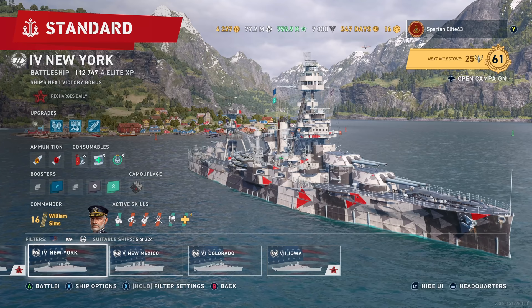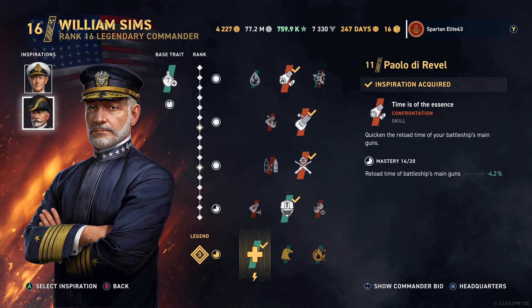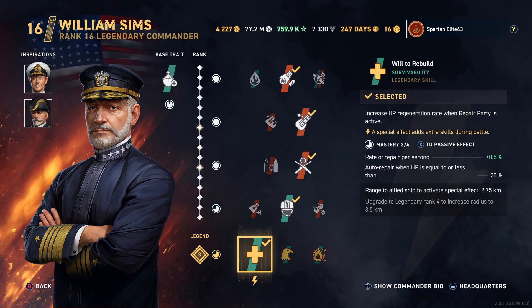Let's take a look at our commander. Once again, it is William Sims. We are running Andrew Cunningham and Paolo de Revel. We are running Flammable Cannoneer, Gyrating Drill Bits, Marksmanship, the Emergency Specialist perk, and Will to Rebuild.